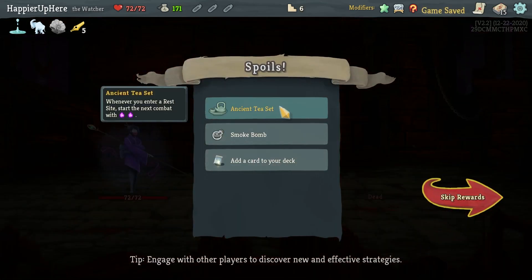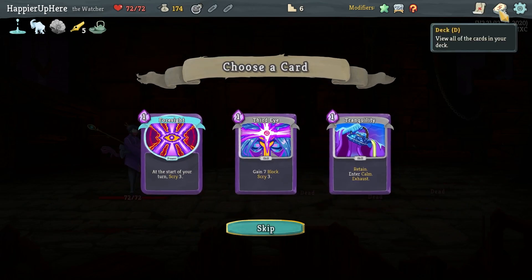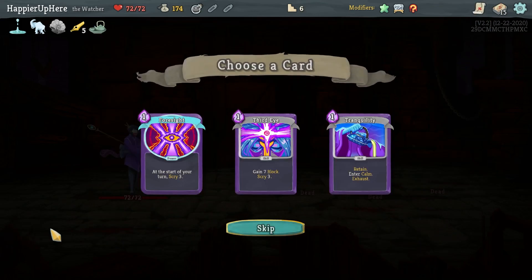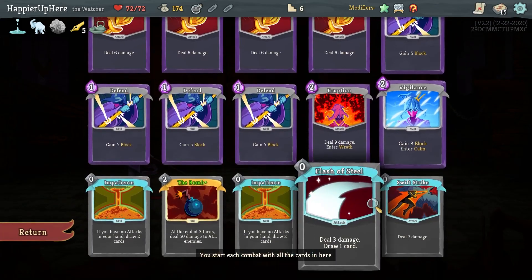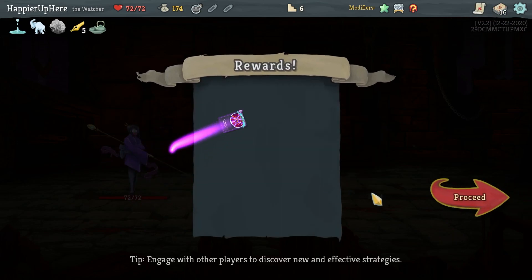We got Ancient Tea Set — one of the enter-a-rest-sites starts next combat with two extra energy — Smoke Bomb, which I probably won't need, Third Eye, Tranquility, or Foresight. Foresight is interesting if I pick up more curses, but I think ideally I'll pick up another attack. Absent that, let's go with Foresight.